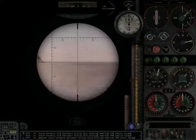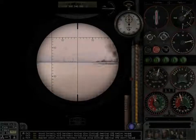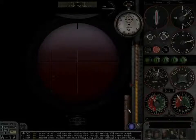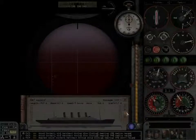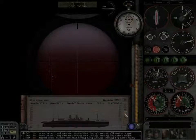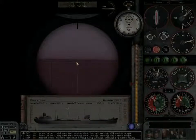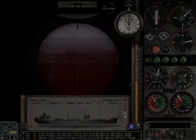Here you see the attack periscope. It's got the TDC on the side of it, which gives me basic functionality over the torpedo guidance, which is pretty primitive back in the 40s. I got a glimpse of the ships there. Now I have to try to determine which ship it is so I know how large its mast is. From that I can determine how far away it is from the hash marks above the reticle, and I can start punching in a proper torpedo solution.